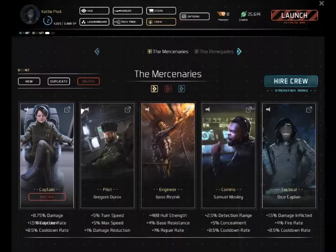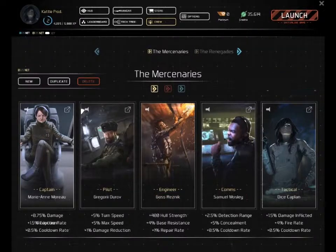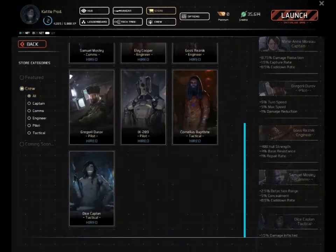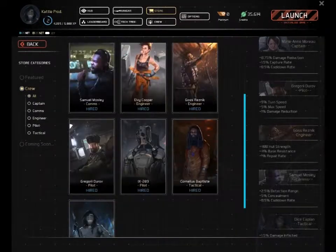Another aspect of the game is the crew. You have all different people — your captain, pilot, engineer, comms, and tactical. Your standard bridge officer layout. Each crew member has their own perks and things like that. Each one has certain buffs that apply to your ship. You can hire new crew members that have different abilities.